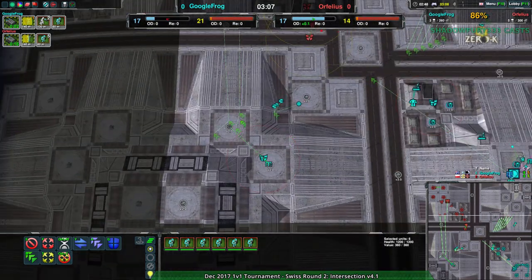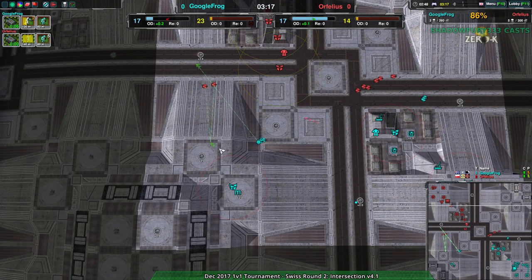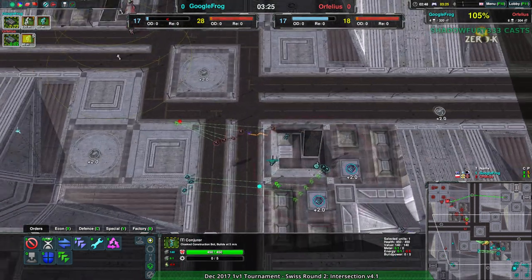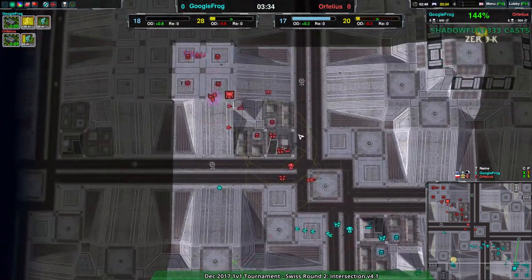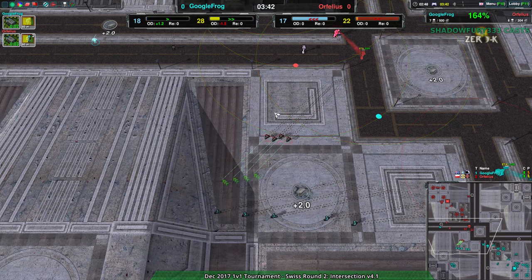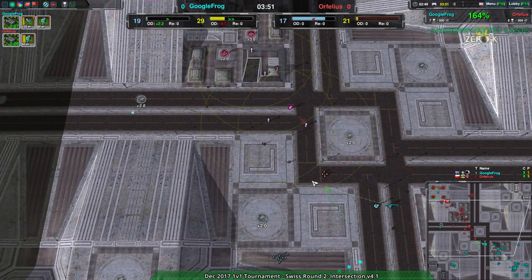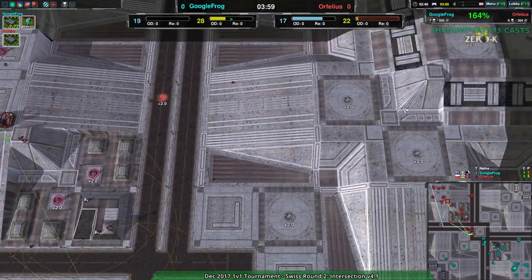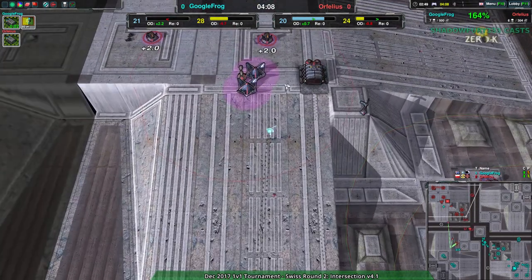Orphelius is planning to expand to the South — though I'm not sure why, when you consider that Orphelius has much greater control over the eastern side of the map. Actually, Orphelius is deciding to go over to the eastern side of the map instead of the southern side, and that is a really good choice on their part. Google Frog does have a slight army advantage, definitely a slight economy advantage, and a slight sight advantage — they definitely have more sights, as Orphelius has built none.